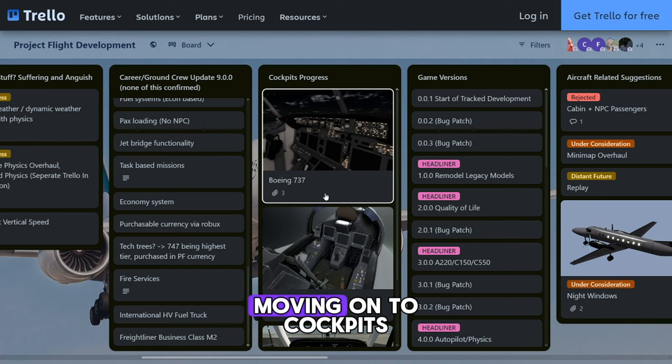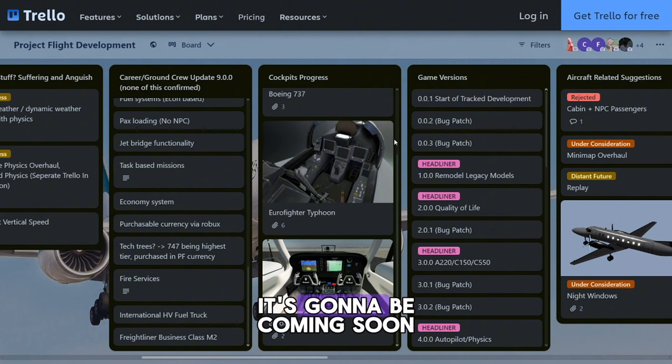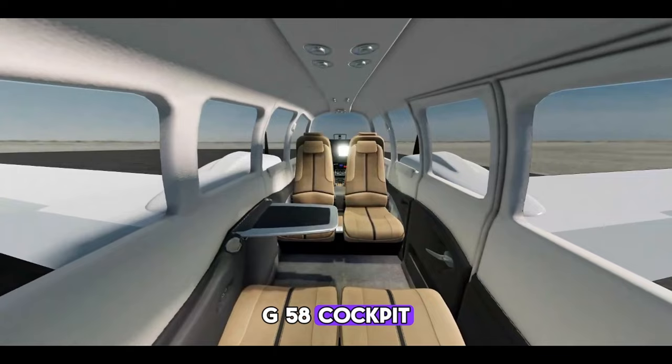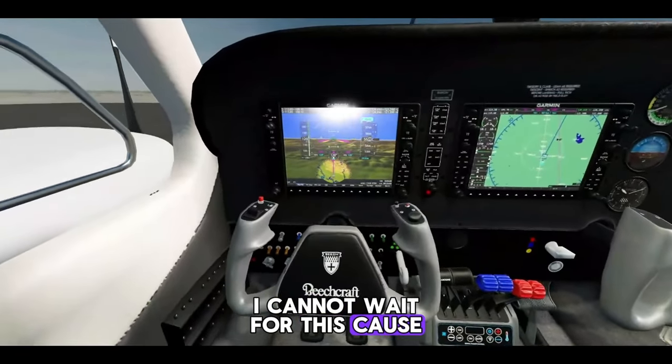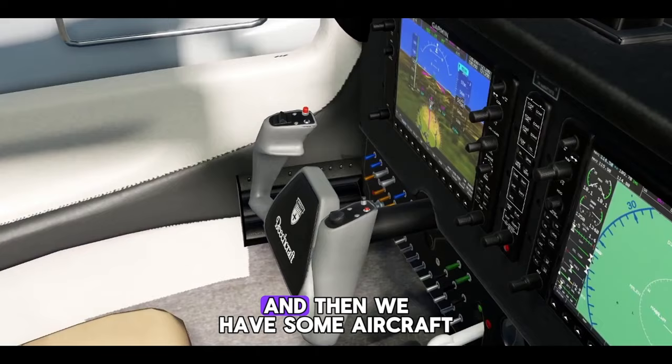Moving on to cockpits — the Boeing 737 is already in game. The Typhoon cockpit is going to be coming soon, and then we have the Baron G58 cockpit. I cannot wait for this because I really like this plane, and it's just going to be cool seeing this cockpit in game.